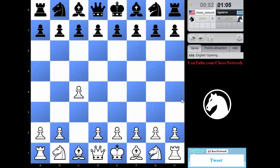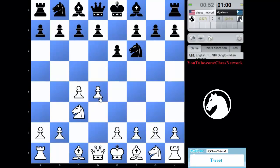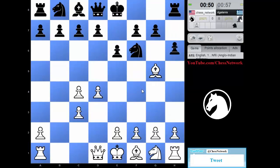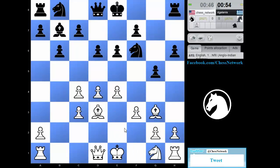We are off and running. Here, no matter what — counter pin. I want to keep that pin. Let's build a center: bishop d3, knight e2.